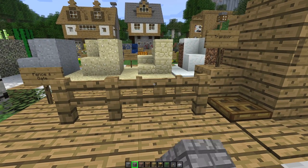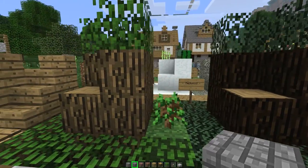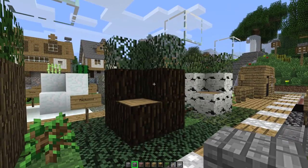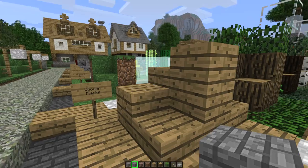Fence and gate. The different kinds of trees — we saw those on the way in — but they have different kinds of corresponding leaves. Wooden planks.